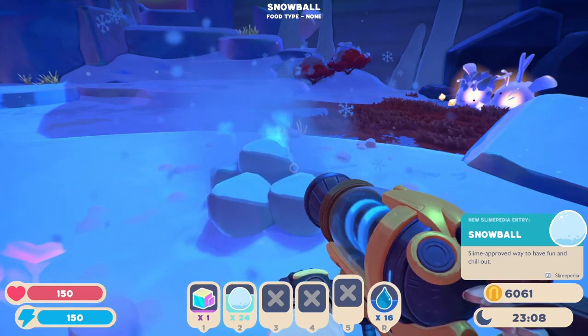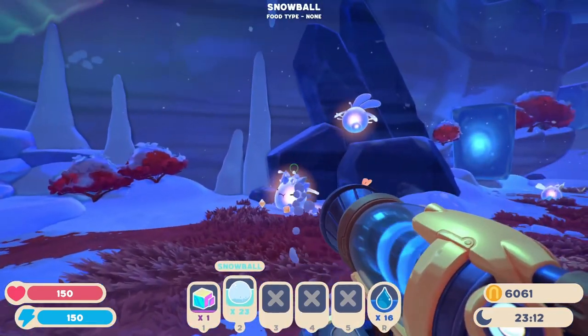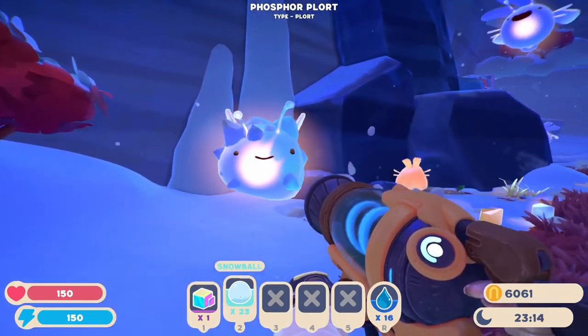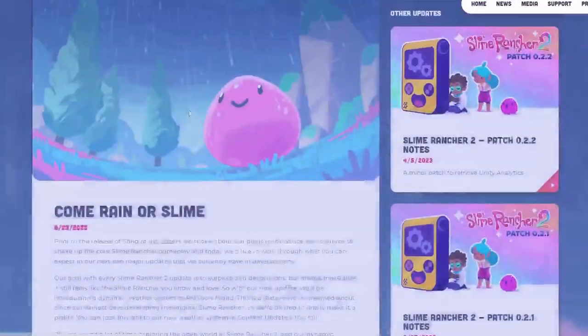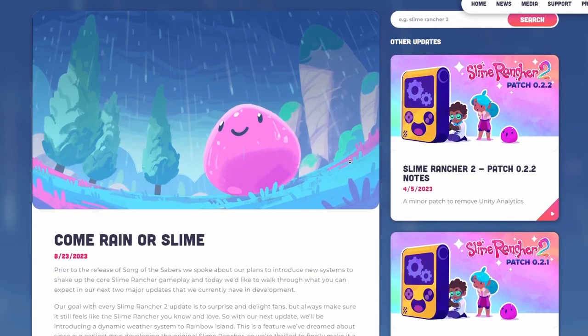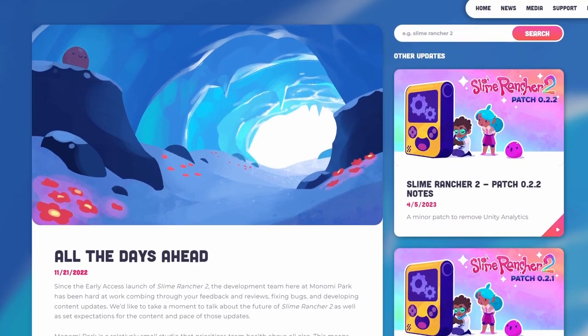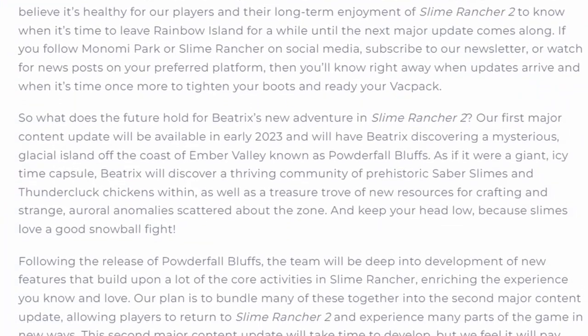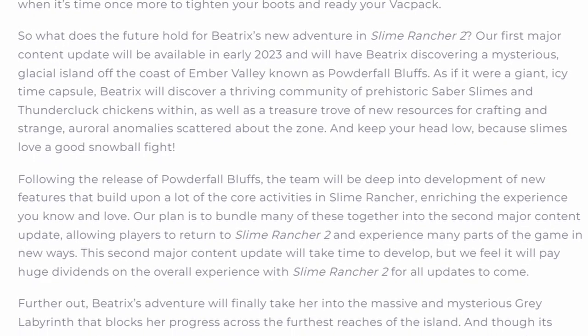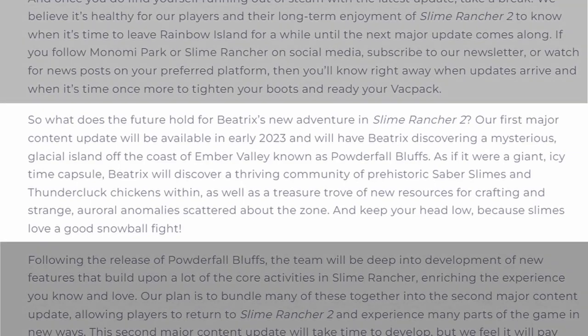The biggest thing you ranchers are wondering: will this area be available to play with the upcoming update set to release this fall? I think not, because they could have mentioned the Grey Labyrinth in their latest article. Also, if you go back to the old article 'All the Days Ahead' and read through their plans for the game, so far everything is in order of what they promised.